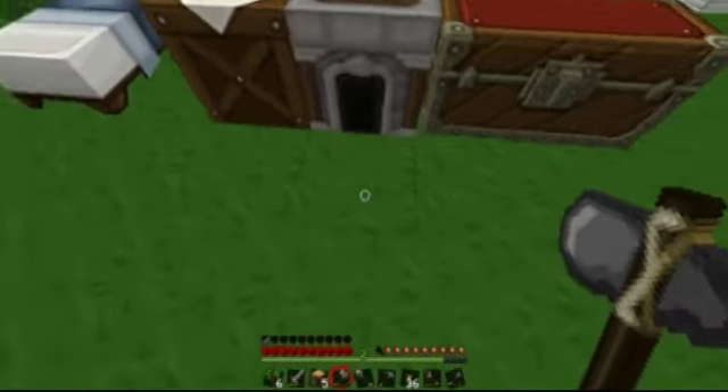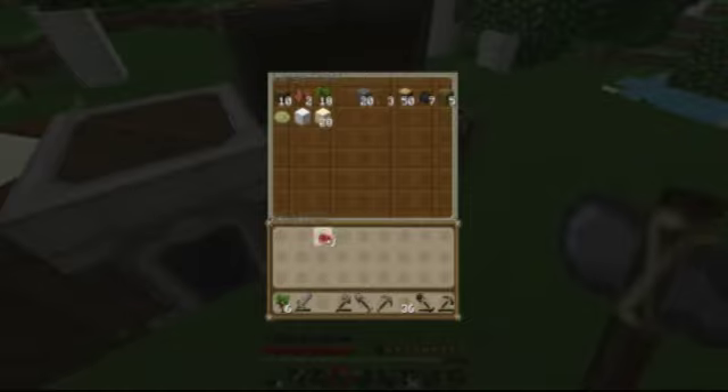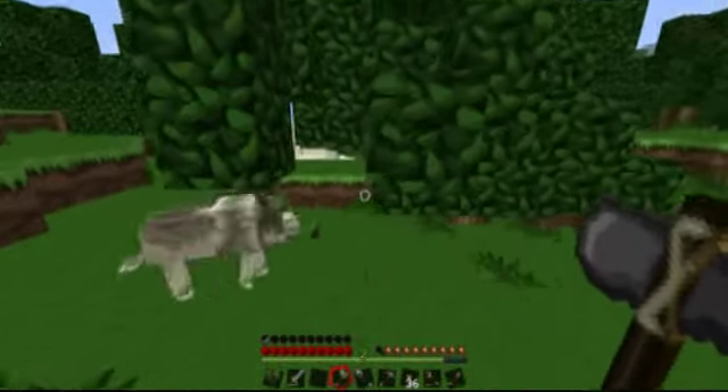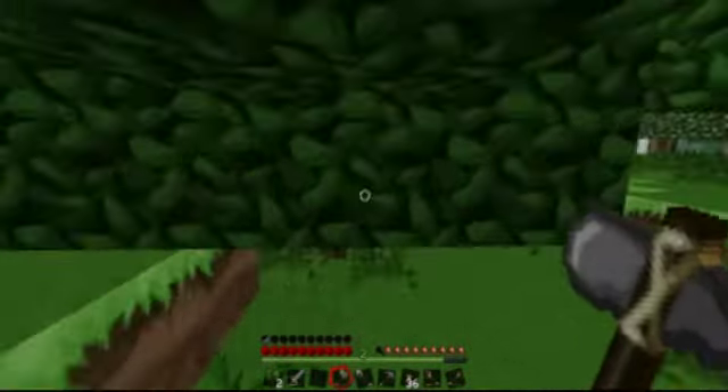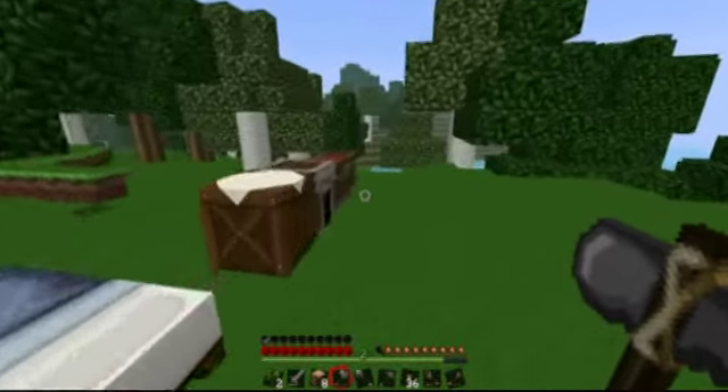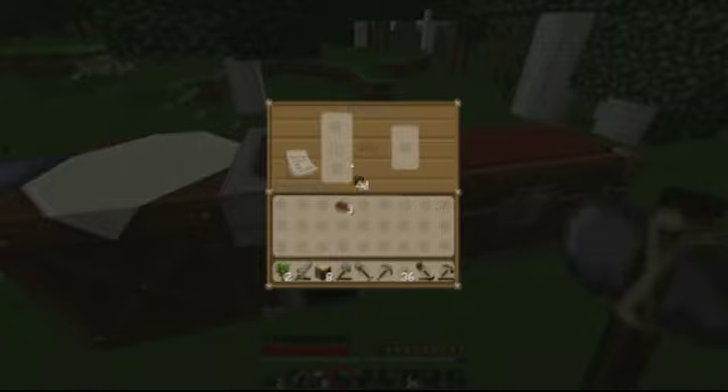So, 40 charcoal — that is enough to cook a lot. However, it takes one piece of charcoal or coal to cook eight things, and I don't like to waste. So I'm going to cook this raw beef using the saplings, because it takes two saplings to cook one thing, so we can save a lot of waste by not using the charcoal. Three delicious steaks.